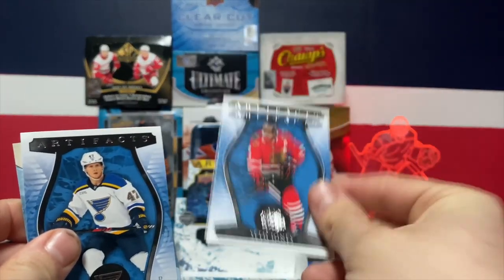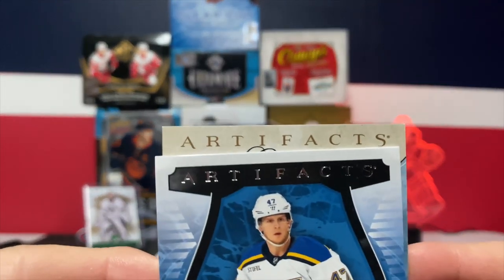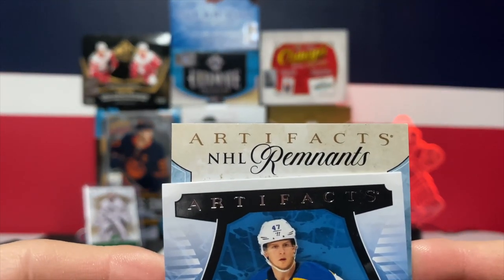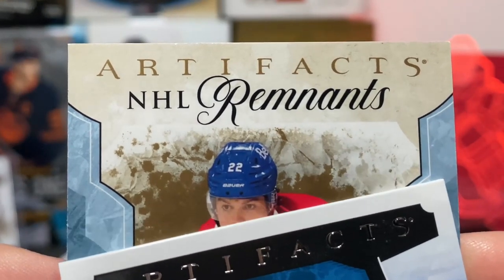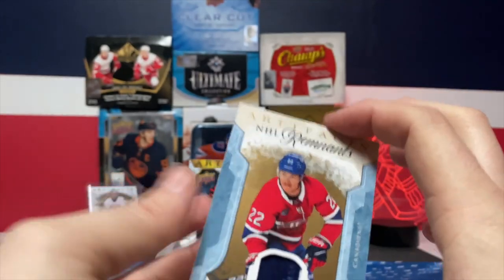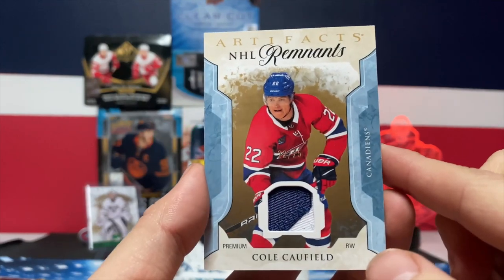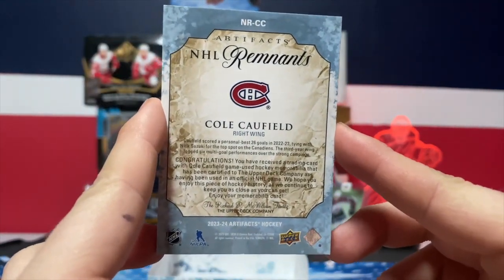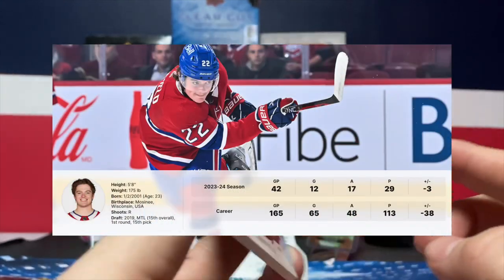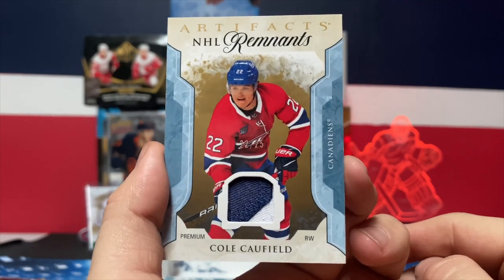Next pack: we got Seth Jones. Looks like we got an Artifacts NHL Remnants — that's a gold version, I believe, number 22, Cole Caufield. Wow, that's an amazing looking card to get as a Habs fan. He's doing okay this season — still coming back from an injury, so we'll see what happens.